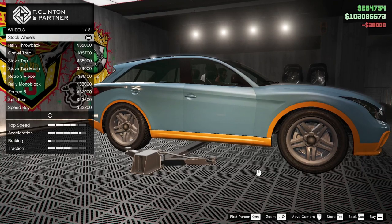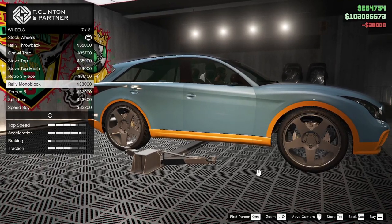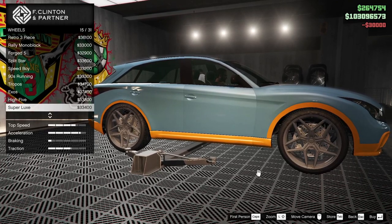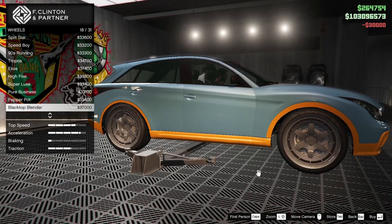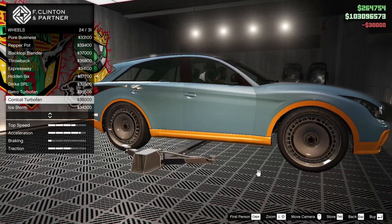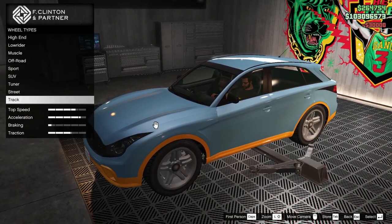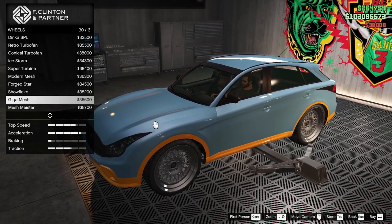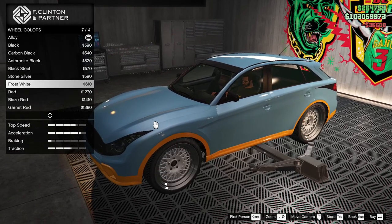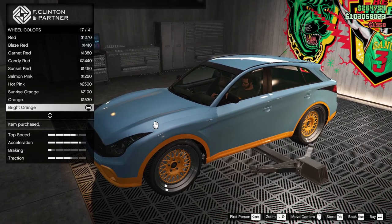Wheels — what do we want? High ends chrome? Or you know what, track wheels. If we go to track I think you can paint these — they're not chromes. Giga mesh, let's try the giga mesh. Wheel color — yeah we can paint them. Sunrise orange. Orange and the blue — there you go, ties it all together nicely. Wasn't the plan for this, I was just going to go with the blue one like I had it to start with, but then you know...